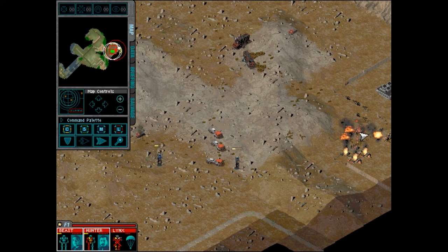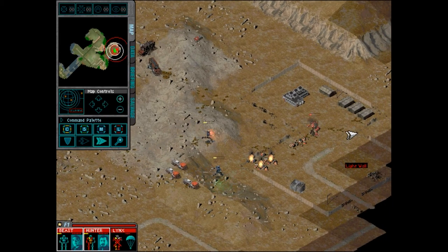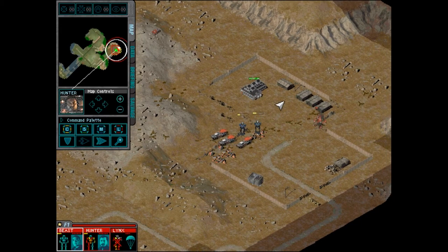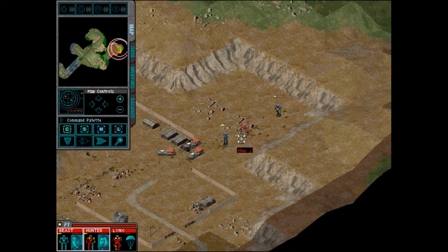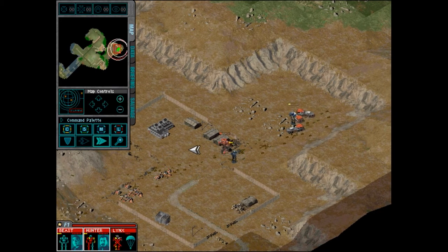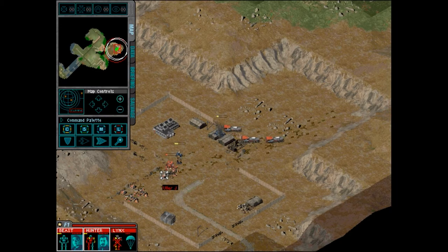Oh, that worked out great. It'd be nice to salvage that Uller too — even if it is a J variant, actually in fact because it's a J. I see what those trucks are doing — they're trying to keep us at range.